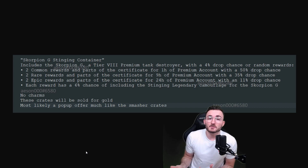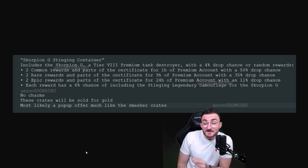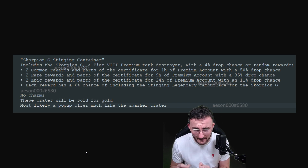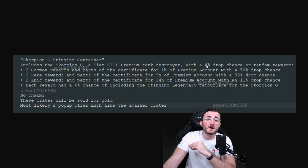Wargaming, or I should say dataminers — shout out to you, you already see his name right there — has announced that the Scorpion G is coming back into the game in the form of crates. Obviously Wargaming is not gonna allow you to get the tank using gold through a direct bundle. Because Wargaming knows the Scorpion G is among the most wanted tier 8 premiums in this game. The drop chance of the tank is 4%, which is definitely not a lot.